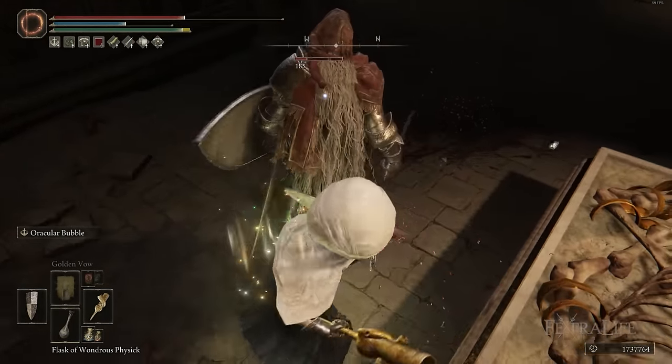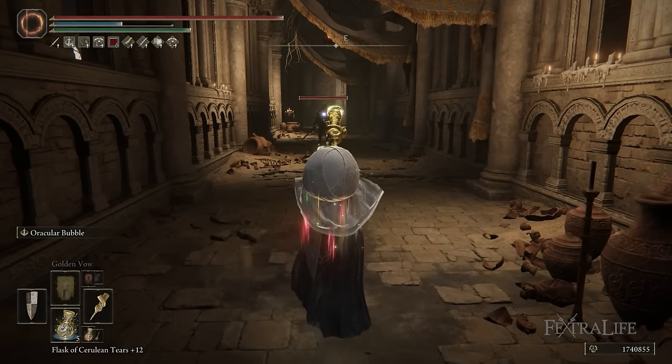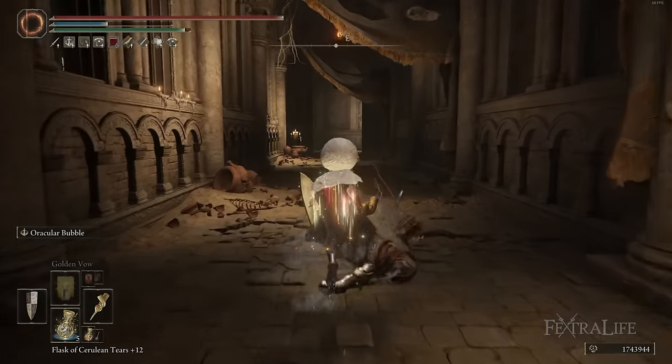I highly recommend building this weapon by increasing Strength and Faith with minimum Dex in order to: first, boost Oracular Bubble damage; second, allow you to use a Great Shield effectively; third, take advantage of the Clawmark Seal for incantations; and fourth, give you enough Faith for Golden Vow and other buffs or spells you might want.